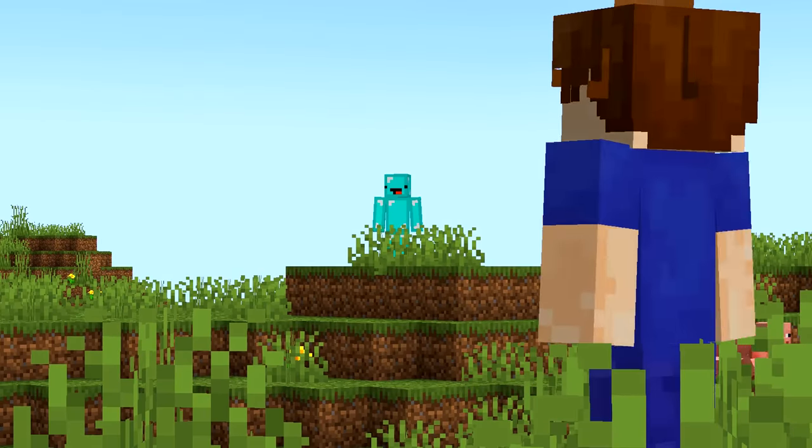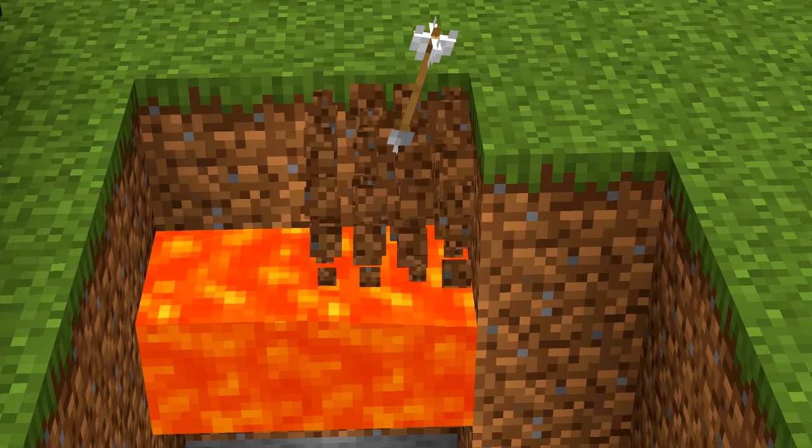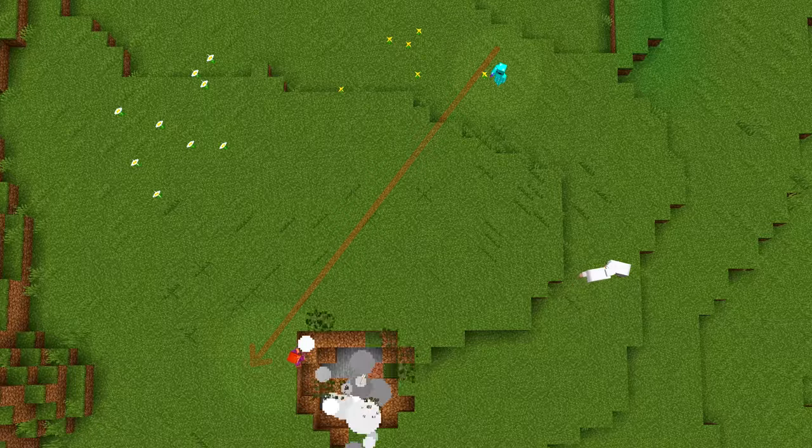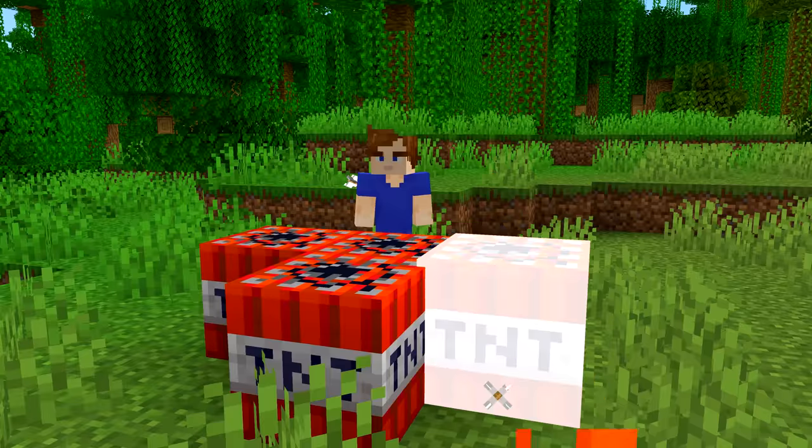Number twenty-eight: you can locate another player using arrows. If they left an arrow on the floor, light it through lava and make it hit TNT. The knockback you get from the TNT will be in the exact opposite direction to the player. Just don't let it blow you up.